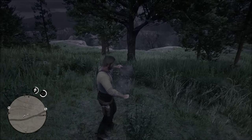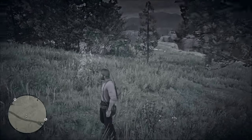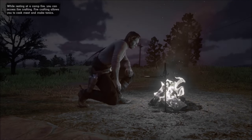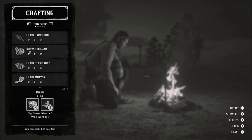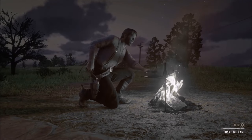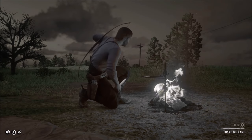Whenever you get a chance, big game meat is always good because you can craft it and stow it. Say you're getting ready to go into a fight — instead of just taking a tonic, you can eat pre-cooked meat that you've stowed to fill up your inner cores, giving you a longer time before your dead eye, health, or stamina runs out. Go to your weapon wheel, down to the campsite, start a camp, then go to crafting under provisions and look for big game meat. The oregano works for stamina, the wild mint works for health, and the creeping thyme works for your dead eye.